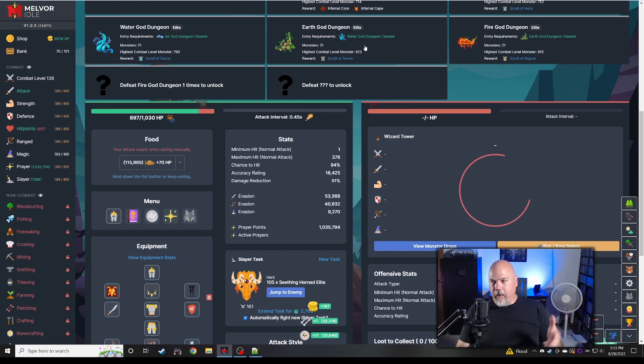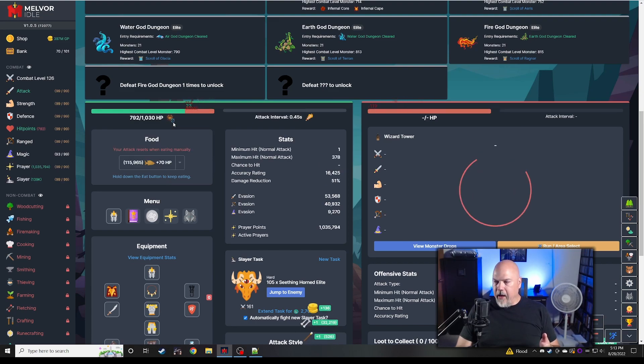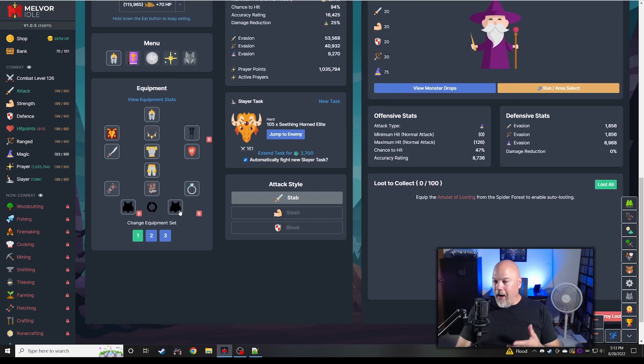He was hitting for like 412, and I think I only have 420 HP — he was hitting at or above what my auto heal would pick up, so I had to hold heal through it. I did get some drops out of it.